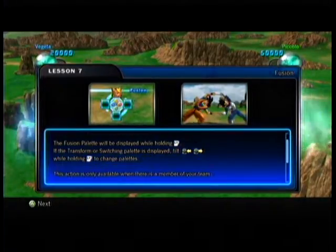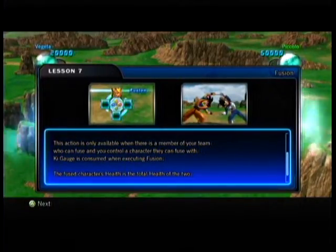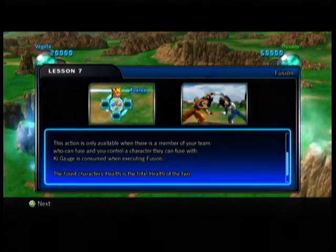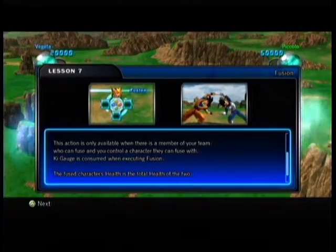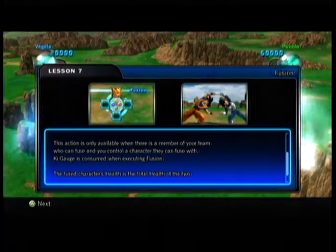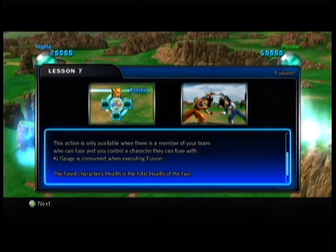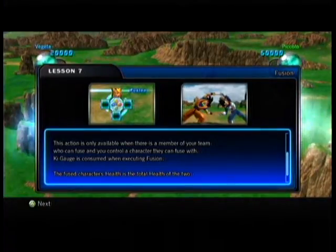The action is only available when there is a member of your team who can fuse and you control a character they can fuse with. With Kai Gage, the action is only available when there is a member of your team who can fuse and you control the character they can fuse with. Oh okay, that's a separate sentence — it's hard to see the period, the text is just so small.